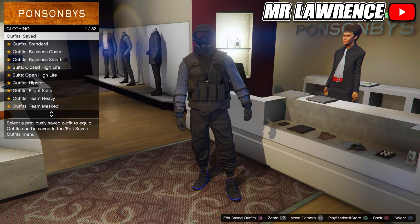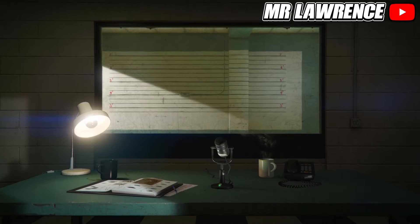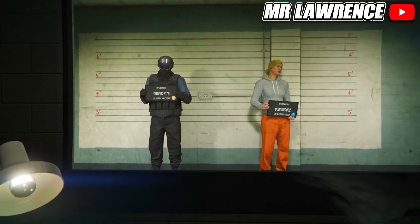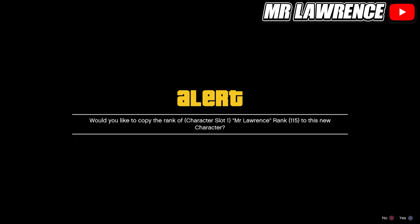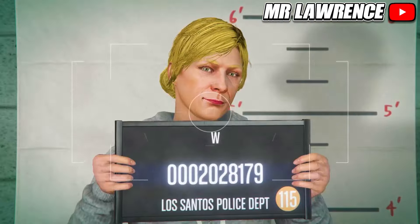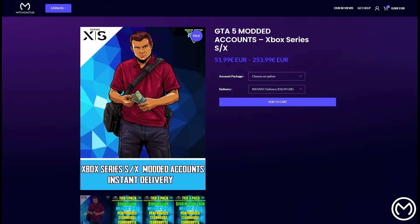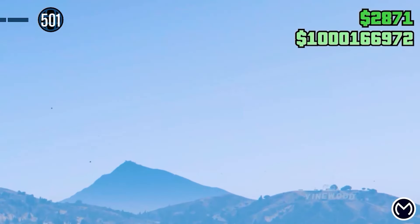By doing this glitch you will lose all of your saved outfits except for one. So equip one outfit that you want to keep and delete your saved outfits. You will also need GTA 5 story mode in order to do this glitch. Now open your pause menu, go to online and swap character. Your main character on the left side has to be a male character and your second character on the right has to be a female, otherwise it won't work. Now create a new second female character and copy the rank from your main character. Then just load into online and make your way over to any clothing store. If they don't appear, find a new session and they will appear.